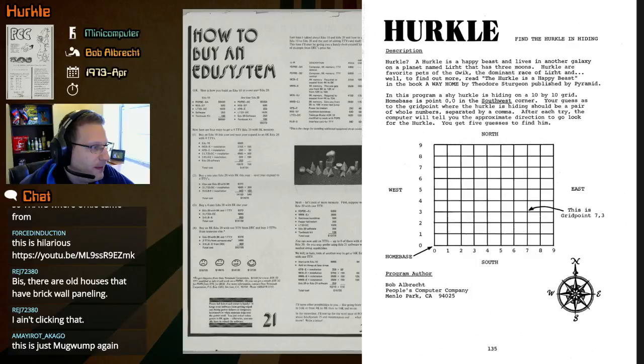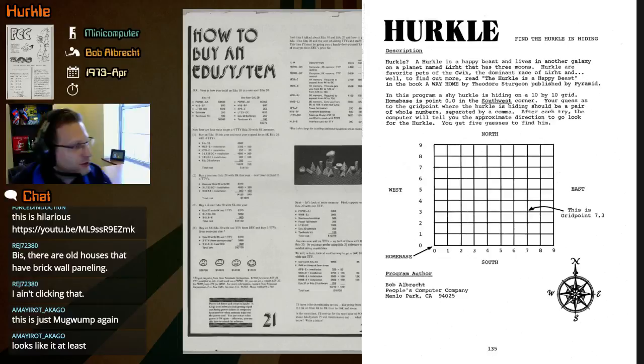Your guess as to the grid point where the Hercule is hiding should be a pair of whole numbers separated by a comma — same as before. After each try, the computer will tell you the approximate direction to go look for the Hercule. You get five guesses to find him, rather than ten guesses to find four Mugwomps.